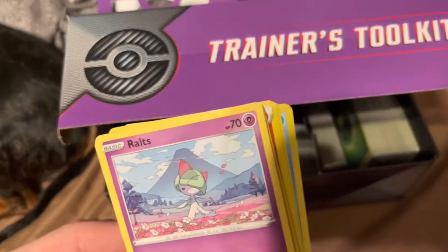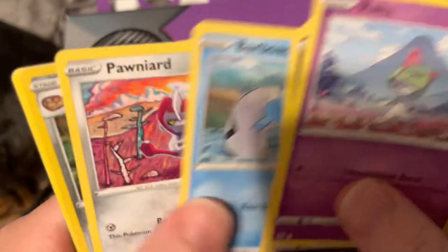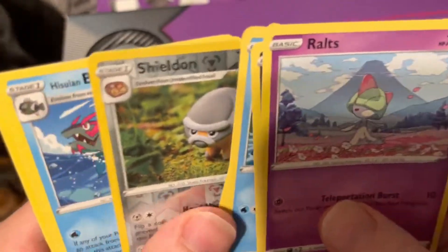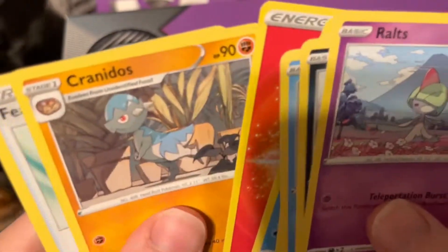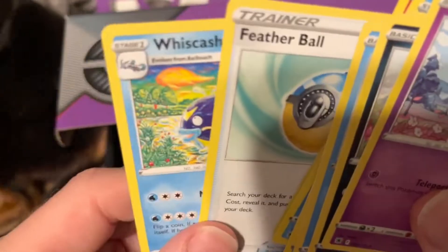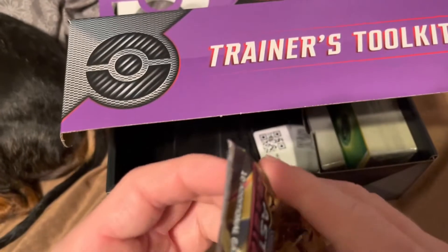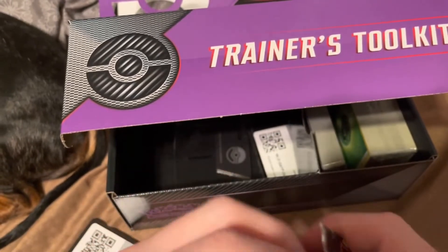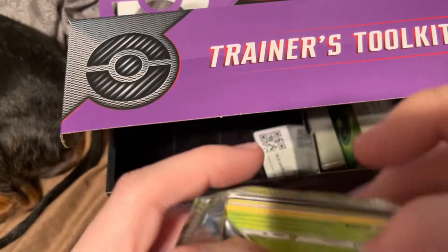Let's see what we got here: we have a Ralts, a Sneasel, Misdreavus, Barboach, Ponyta. Reverse Shield - Hisuian Basculegion, Fire Energy, Cranidos, Feather Ball, and a Wishiwashi. Pretty good on the Feather Ball - this is a pretty solid card, I like it.